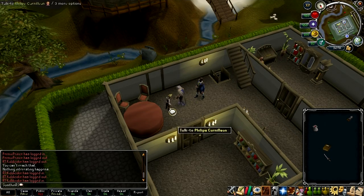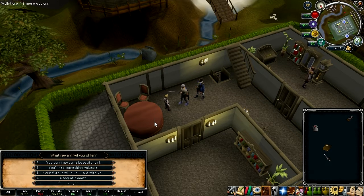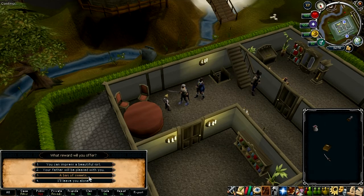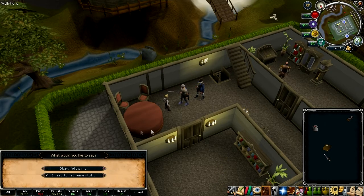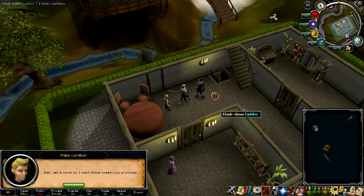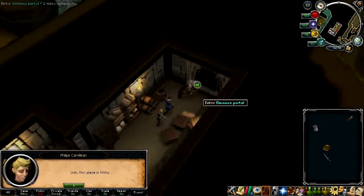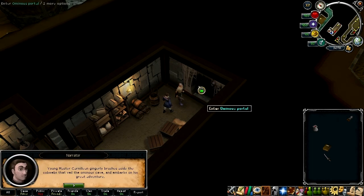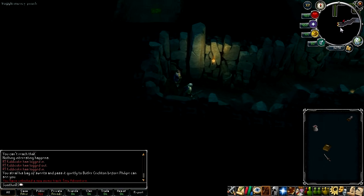Now we need to pickpocket him, and you'll get something valuable. Then say a bag of sweets. Follow me. Let's go through the tunnel again. Alright, let's talk to him — and then he should follow us.